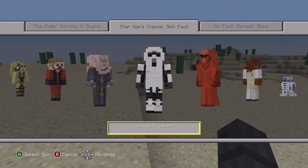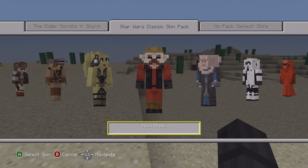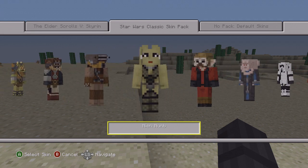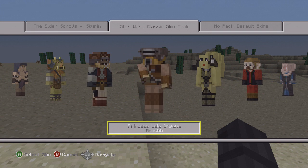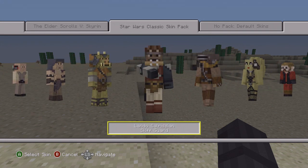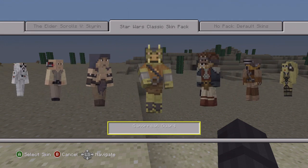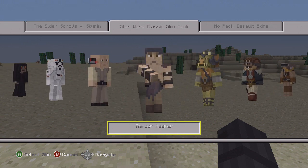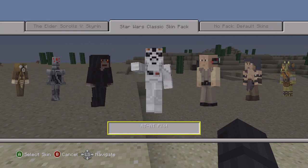We have R2-D2 of course, we have Admiral Ackbar, we also have the Emperor's Royal Guards, and a Scout Trooper. Moving on we have Bib Fortuna, we have Nien Nunb or something — this is where they kind of start getting weird — we have Ula, we have Princess Leia again in some sort of suit. We have Lando Calrissian as the skiff guard apparently, and then the Gamorrean Guard, which is pretty awesome looking.